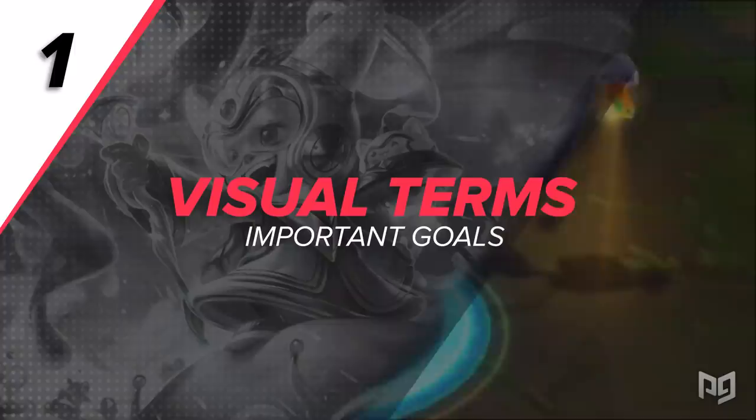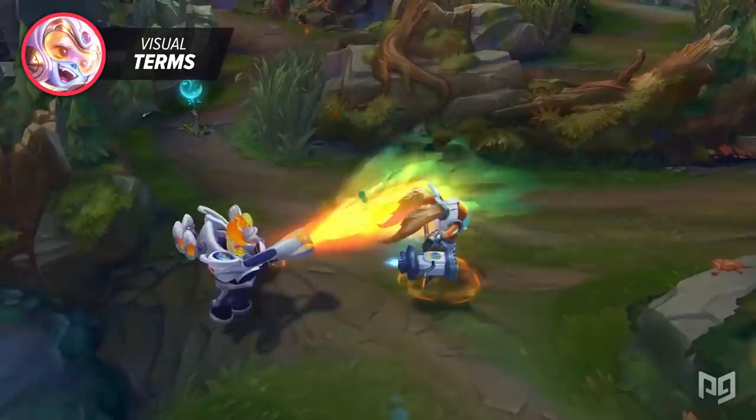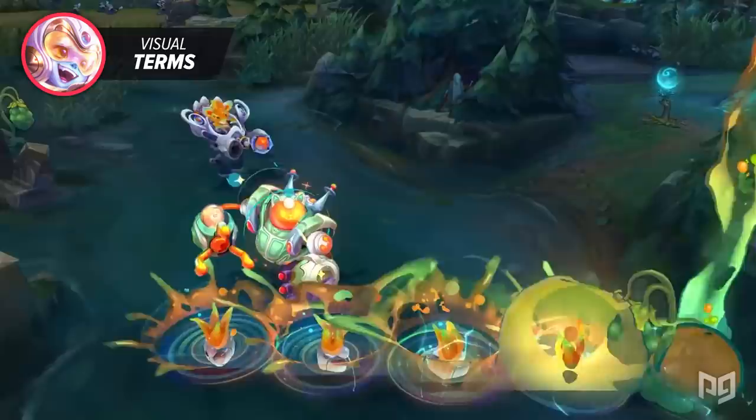First off, let's mention what Riot says are their three most important goals in terms of visuals. Number one is clear gameplay. The whole point of creating visual effects or any art for an ability is to make it clear what's going on. Players should be able to identify and react to specific spells and champion attacks.